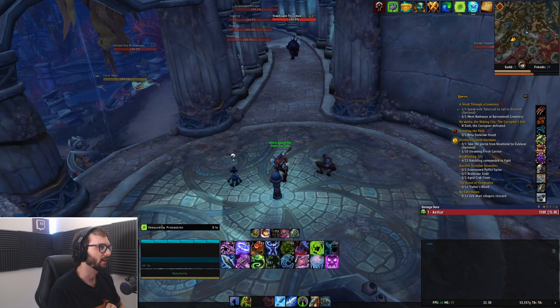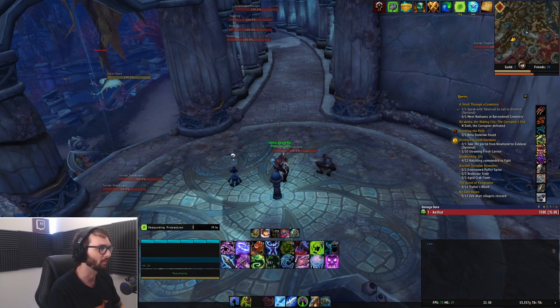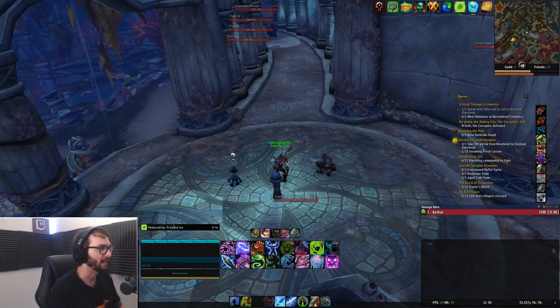Hey everyone, Aether here, and today we're going to be looking at my farming rotation for Dredge Leather and Rubbery Flank. Rubbery Flank sells for quite a lot on my server. I know that it can fluctuate and vary quite a bit depending on population, but here it's somewhere between 20 and 40 gold per piece, which is a lot of gold. And it drops quite a lot if you farm it specifically.